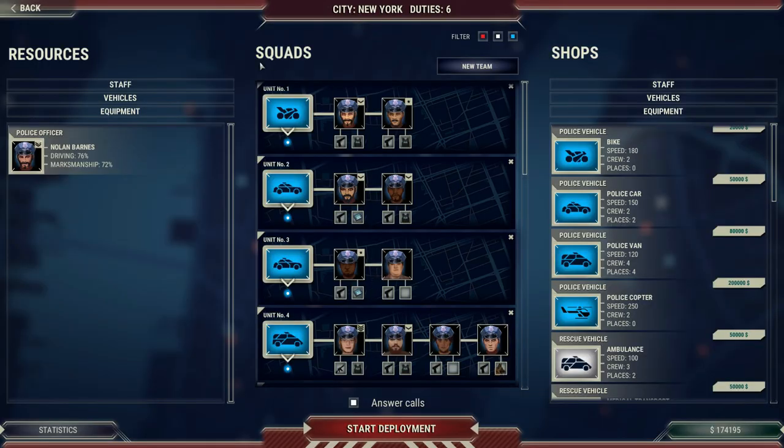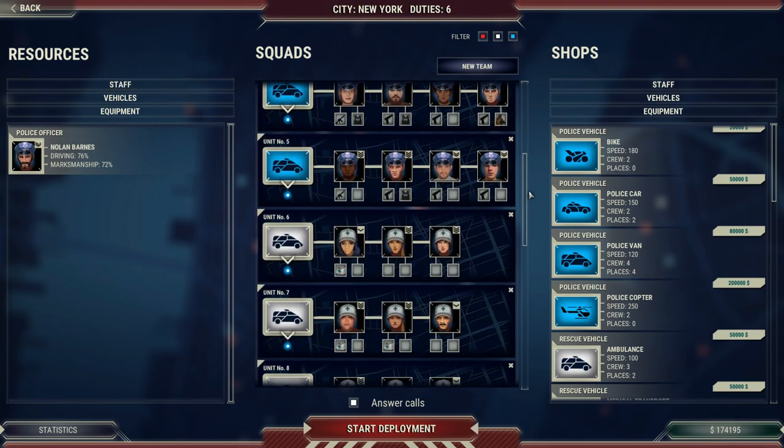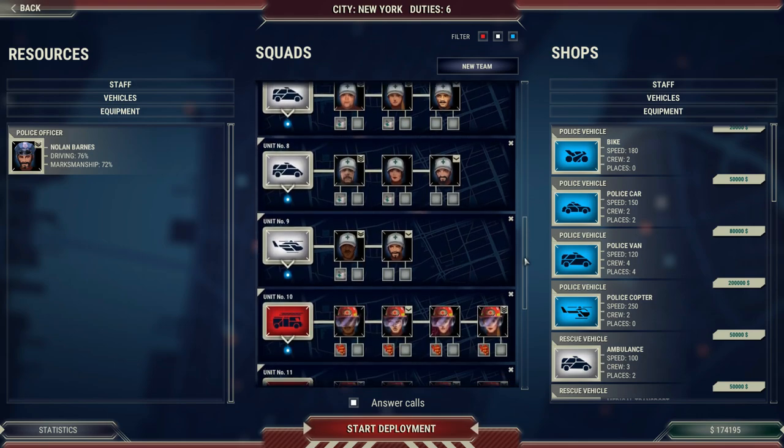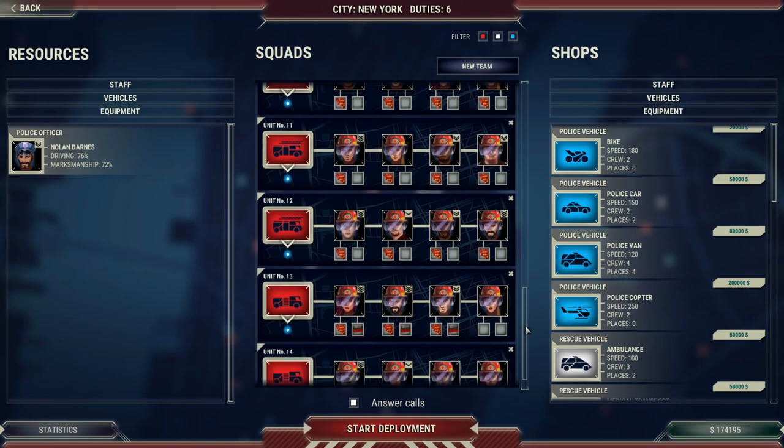Now here is the management screen. Over on the left side, this is the stuff that you already have: your staff, your vehicles, and your equipment. I don't have a lot listed here because all my stuff is out in the field. That's the center portion of the screen. You can see the police we have deployed, the medical services we have deployed, and the fire that we're going to be deploying.